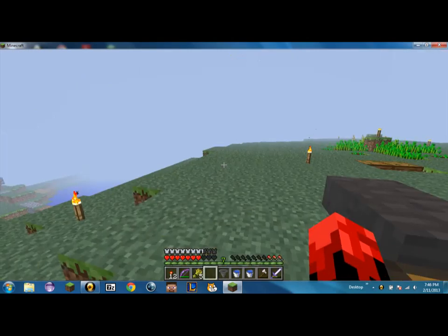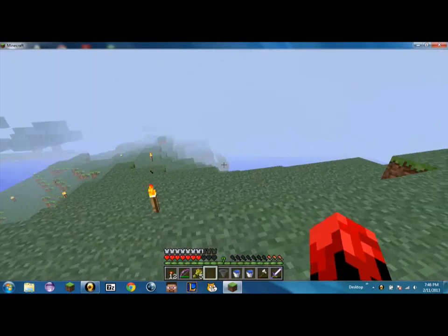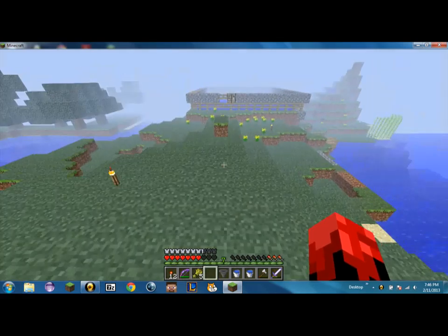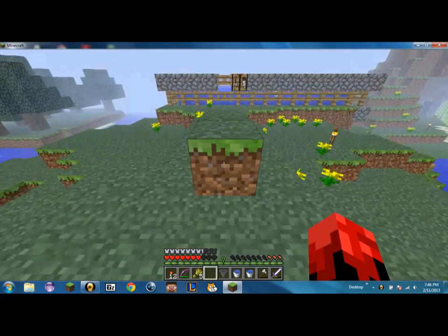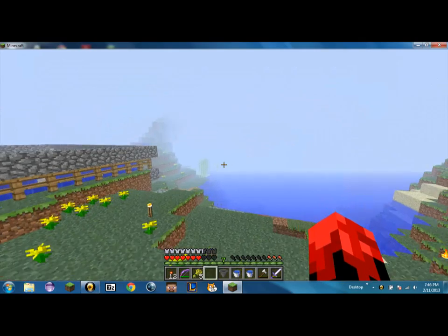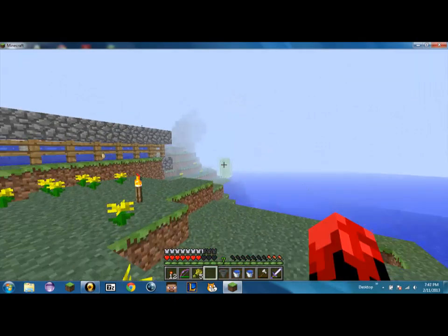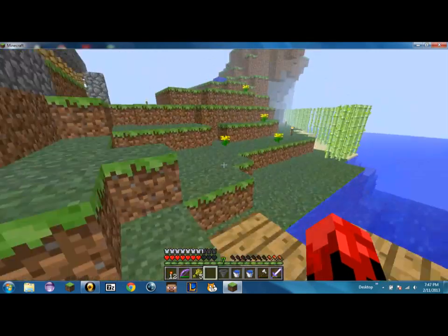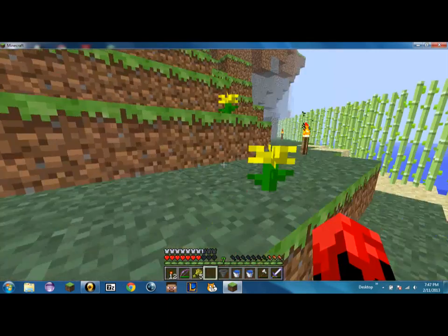Yes, it's a hopper. I downloaded the Snapshot 13W06, and I have a lot of things that I have done. First off, I have practically covered that little mountain over there — I know you can't see that very well — in sugarcane.